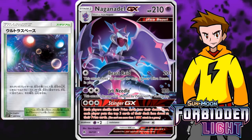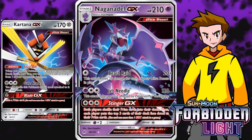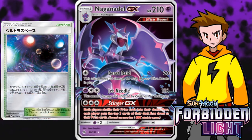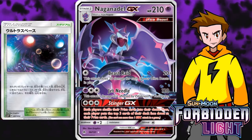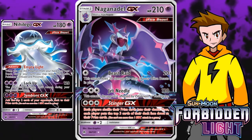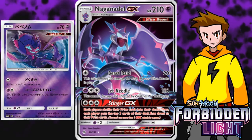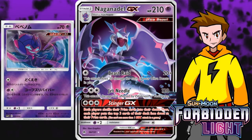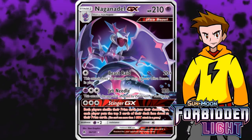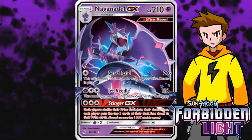Ultra Space Stadium makes Nihilego GX searchable too — the opponent will be Poisoned and Confused, and then you just evolve to heal off special conditions. Poipole evolves into Naganadel GX. Psychic also hits weakness on a lot of popular Pokemon, and since Fighting will be strong, this is amazing. With a Choice Band and Beast Energy, you can deal 180 damage — things like Tapu Bulu go down. Naganadel GX comes in at number 7.